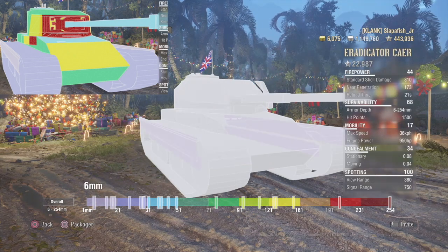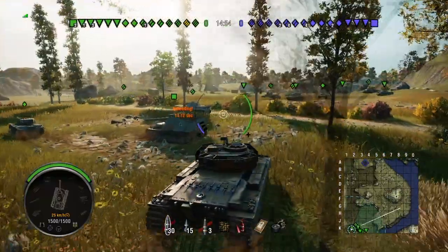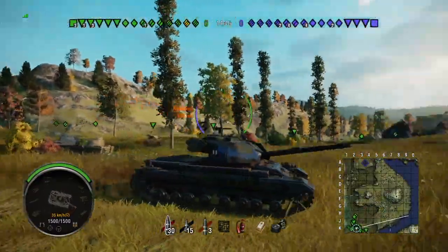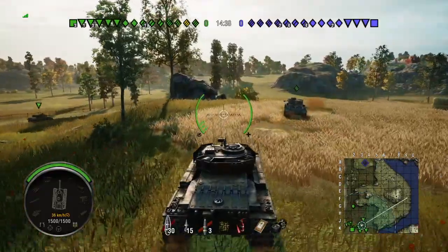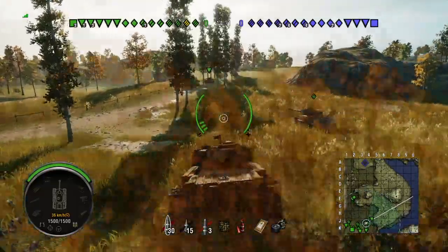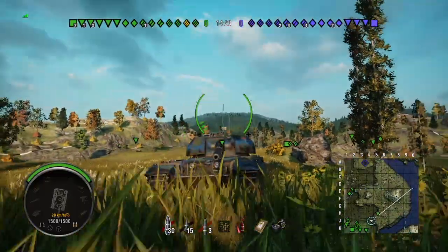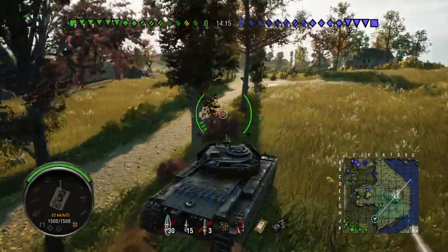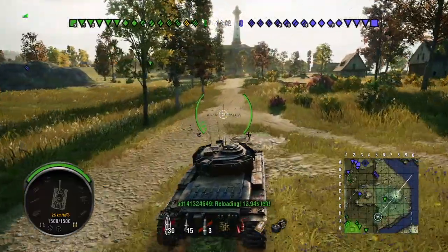Now we actually get to play some games. We're in a top-tier match on Cliff, team destruction mode, and I get to show you how the auto-loader system works — it's basically just like a regular auto-loader with a three-shot clip. The equipment I have on it is a gun-laying drive, coated optics, and a camo net. I have a camo net on a heavy tank because I didn't have enough silver to fully equip it, but it works well because I have a concealment-focused crew.